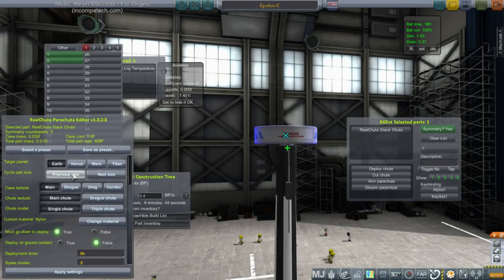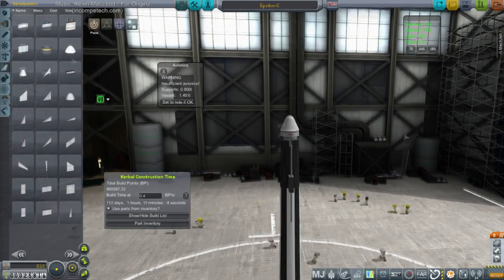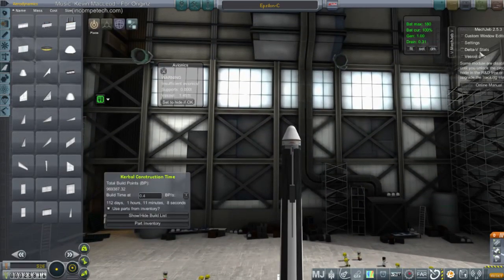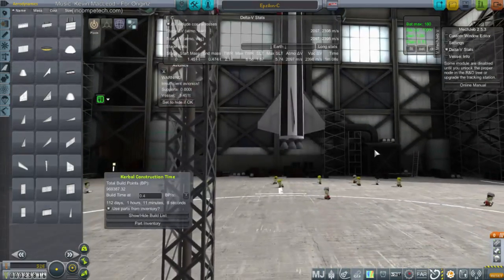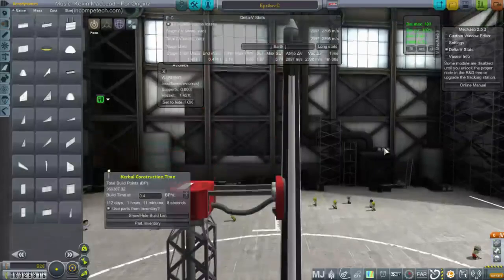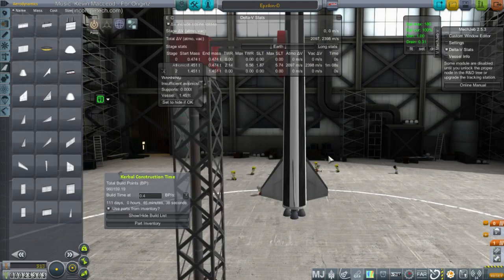Okay, previous size — next size, okay that's the right size. We'll go with that. Let's check our mass. We'll call this Epsilon D. We tested one with straight fins but because we lost one engine, hence maybe a second set of fins with all being straight might be more stable. Okay, we can try it — Epsilon E then.